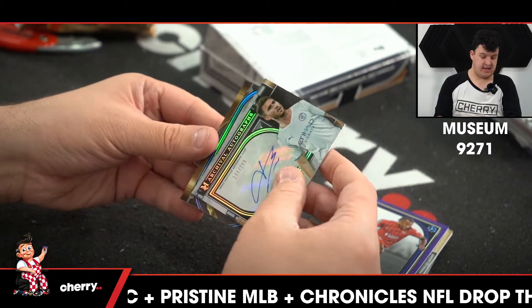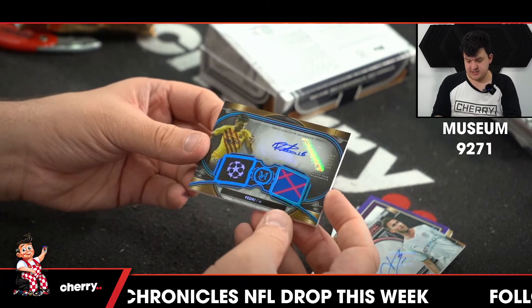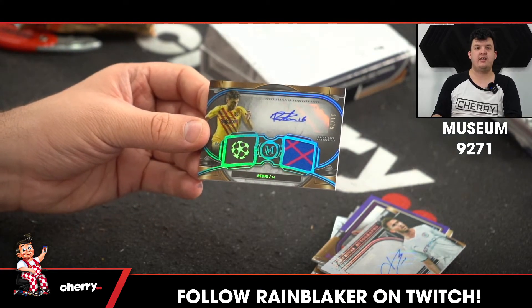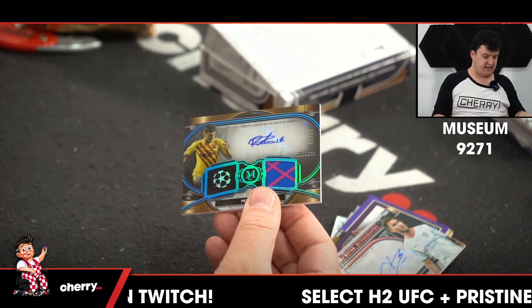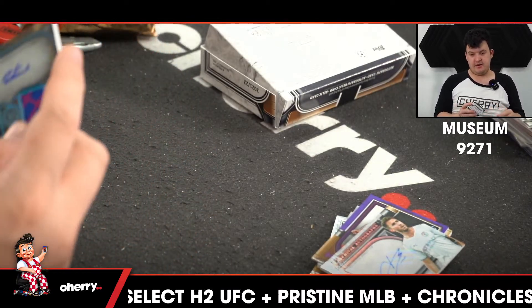And... oh, that is bloody gorgeous. To 75 for FC Barcelona, it is Pedri. Who has Barcelona? Spot 18 — it is Brad Big Easy. Big Easy himself has picked up a nice little hit there.